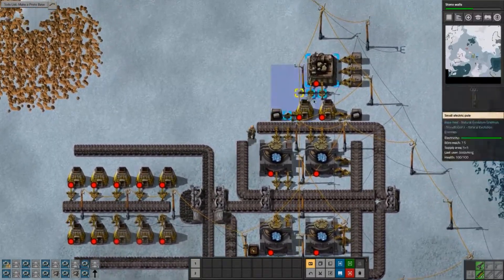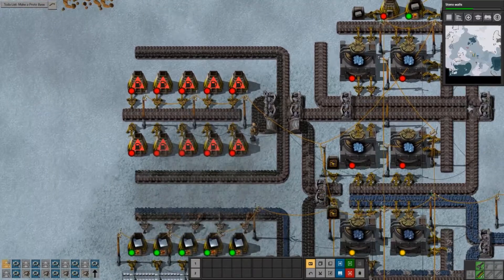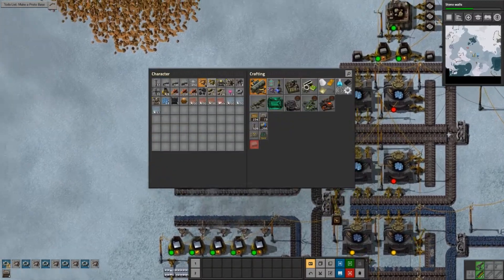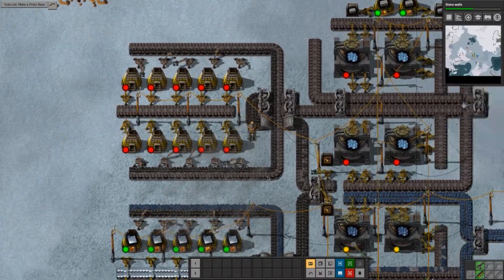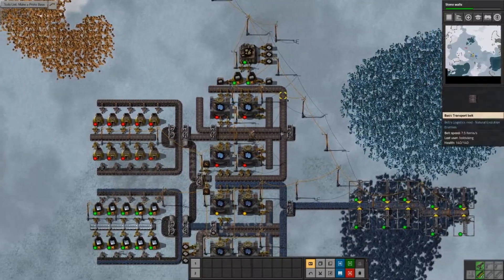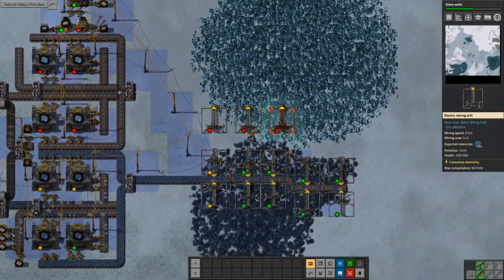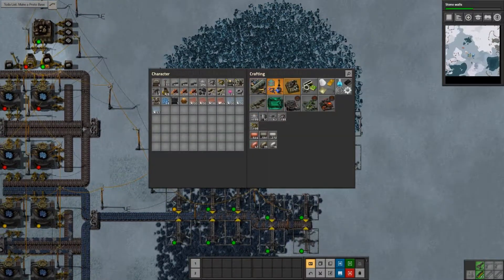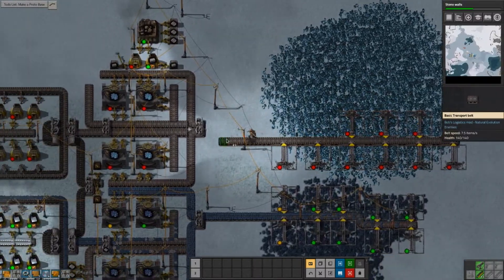Give me all this rock - I've got a ton of rock in my inventory. There we go - make some more bricks, this is taking too long. Burning coal is another thing. Let's hook up the resources - I do know that this is way too much inserters and mining drills for the setup, but yeah, I don't really care.